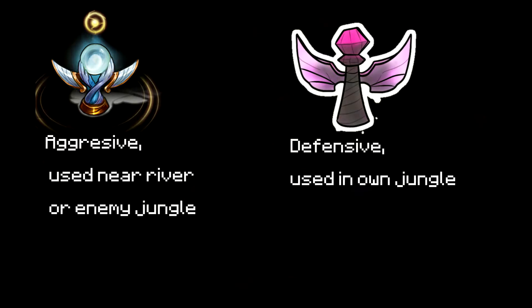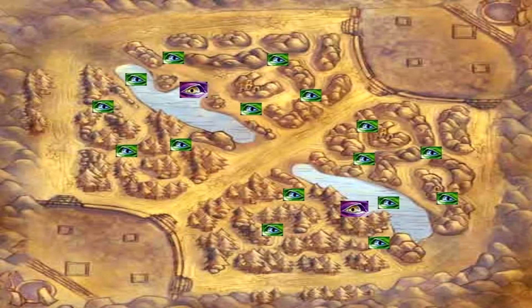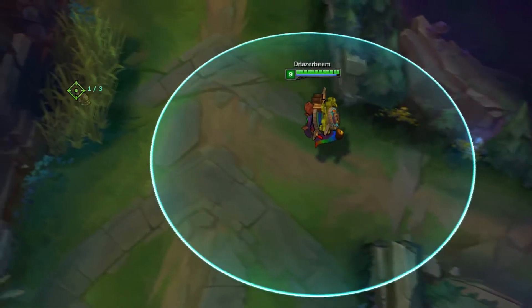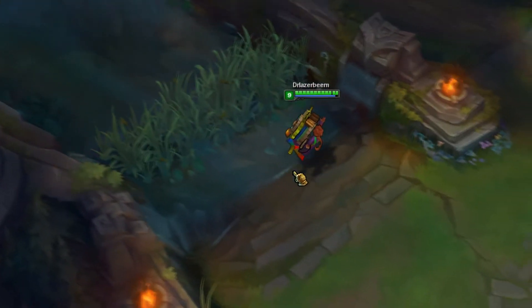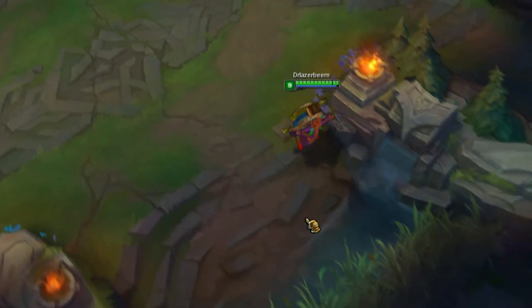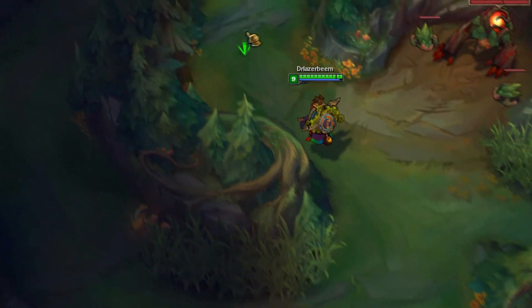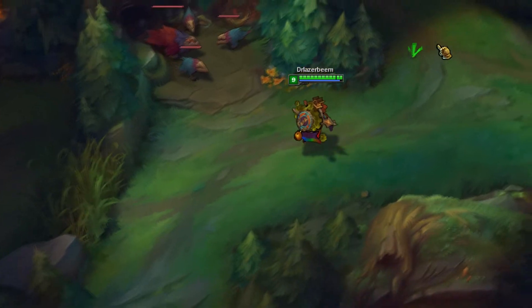Here are examples of good stealth ward areas. These are good areas since they are placed where roamers typically come from, allowing you to get a heads up and return to a safe distance before any harm can be done to you, or because they are a high traffic spot. They also allow you to see where your enemy jungler is and may be going. Here are a few bad examples — these are bad areas to place wards since they are outside of a bush, in a position not usually a ganking position, or placed in the right area but for the wrong time of the game.